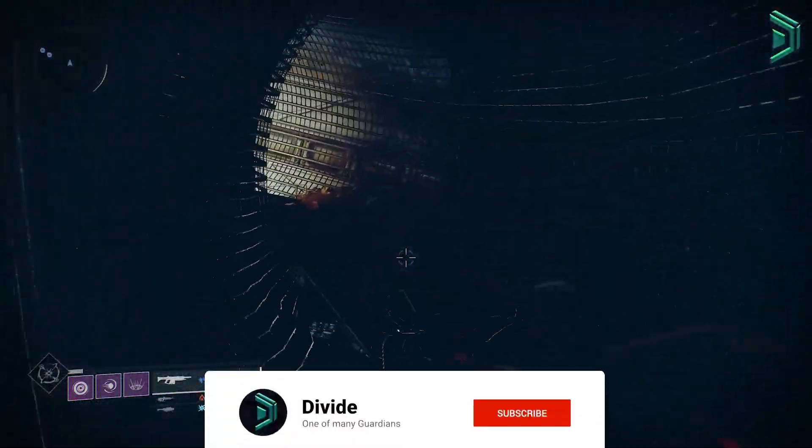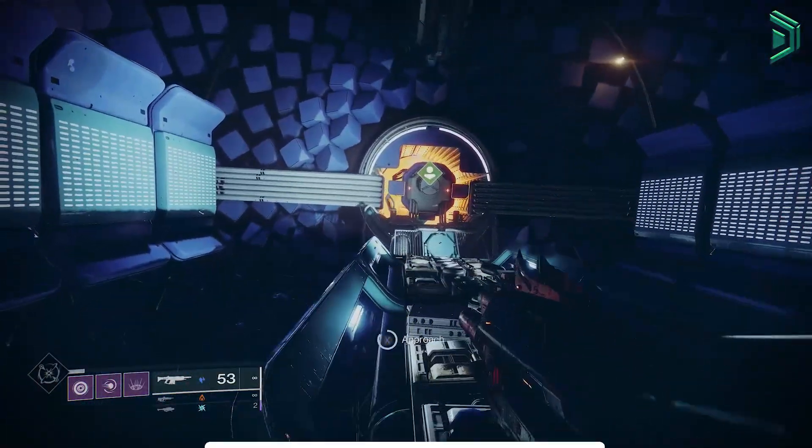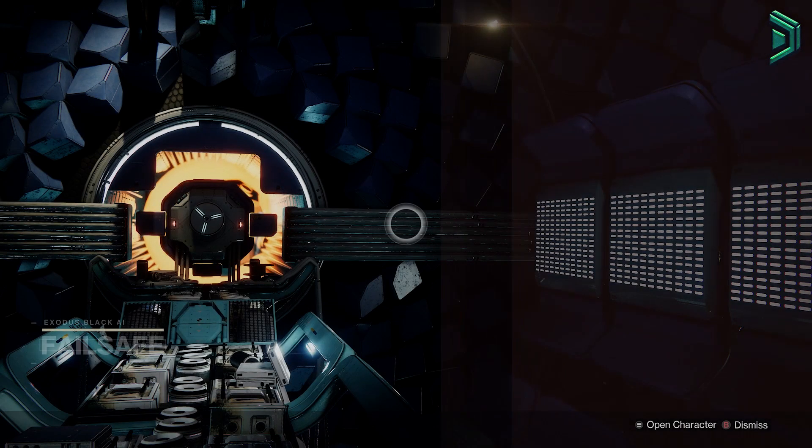Hey, welcome back to another quick PSA. This week for week 4, you warlocks wanna get on Destiny ASAP and go see Failsafe, because Failsafe is selling high stat armour for warlocks.